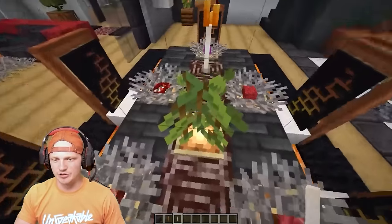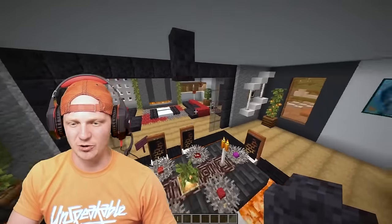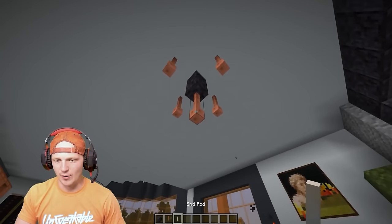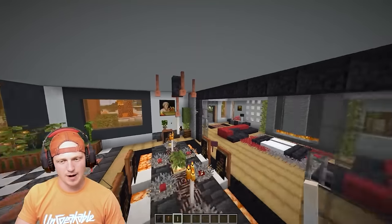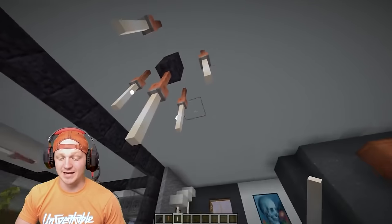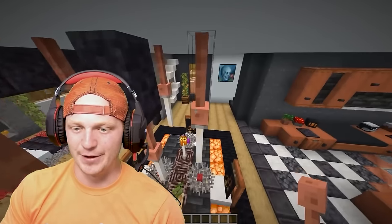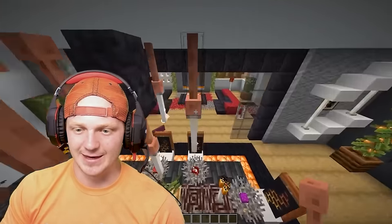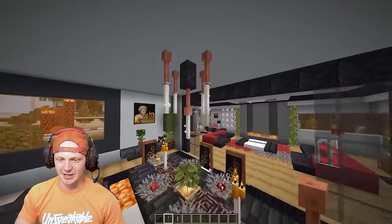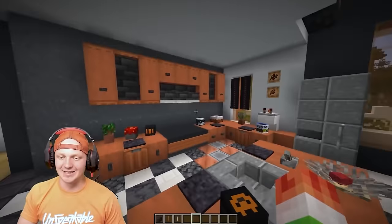Another lightning rod in the middle and then an end rod. Then we're going to drop some end rods on all of these lightning rods. And if you want to get really fancy with it, break these and flip them around like this — so you have that bigger base at the ceiling, which looks a little more realistic. And that is our chandelier. Now the kitchen is absolutely beautiful.